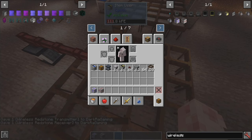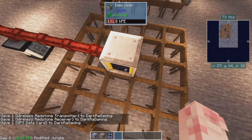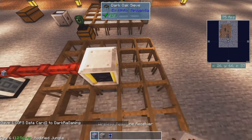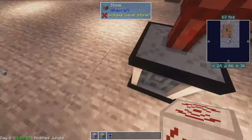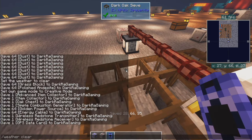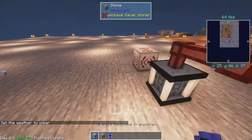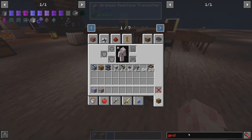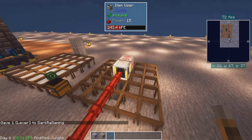I'll grab one of this and one of that. I'll also need a GPS card. Another simple way you could do is a wireless transfer node — same thing. There's the receiver, here's the transmitter, and here's the card. Put the card in there. Let's grab a lever and put it on top. Boom, and it'll do it for us.